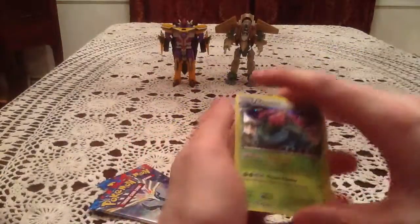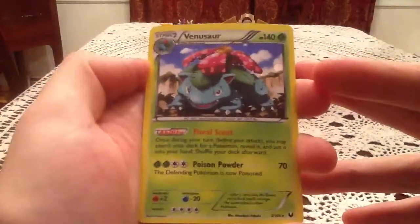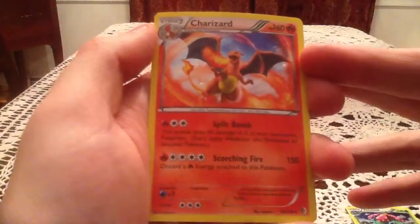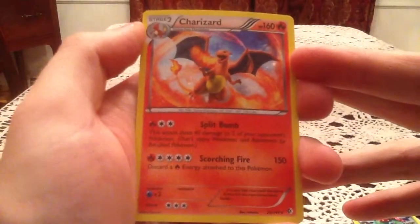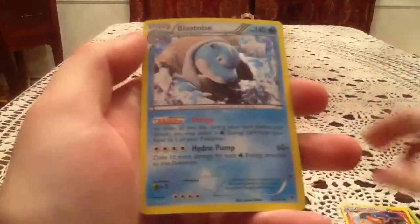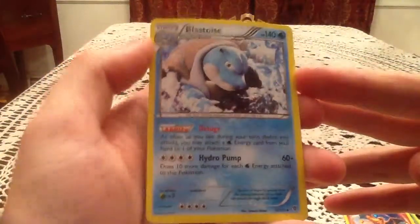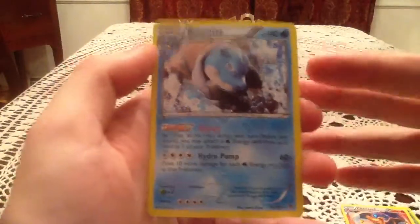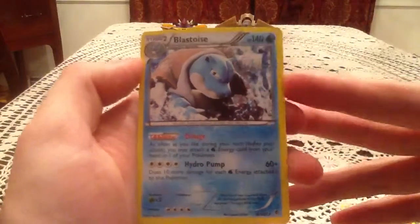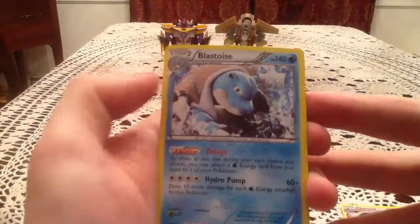For the three starter promo cards, we have the special foil Venusaur from Dark Explorers — pretty cool, my favorite of the three. Then we have the special foil Charizard from Boundaries Crossed — pretty nice. And then the special foil Blastoise from Plasma Blast. In person this one I think looks the best because the artwork is already awesome looking, and the holo look just makes it epic.